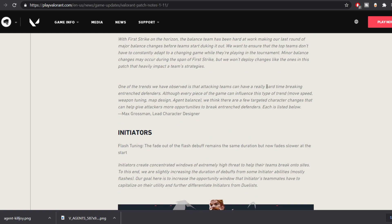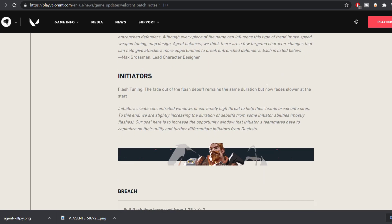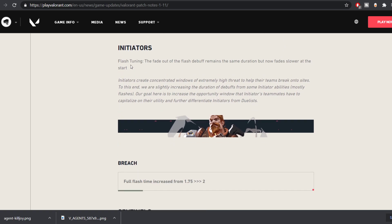Patch 1.1 notes are out. The focus has been on initiators and sentinels. For initiators, flash tuning: the fade-out of the flash debuff remains the same duration, but it fades a bit slower at the start so that it's more difficult for the flashed opponents to recover.